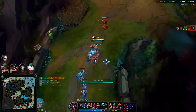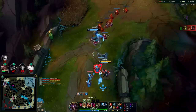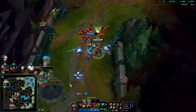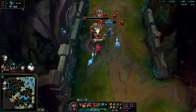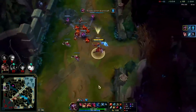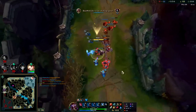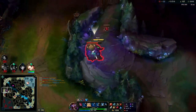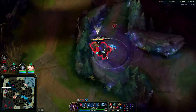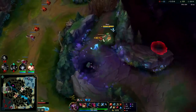I doubt Ivern went Absolute Focus Gathering Storm. Time to use R. Probably will end up getting a Titanic this game since we're going for a tanky build — having a bit of extra tankiness. They lose one turret. I'll dump this wave, I don't want them to even think about trying to cheese Baron. I have a plant to escape with should be safe. It's a lot of backstabs — thank you very much.